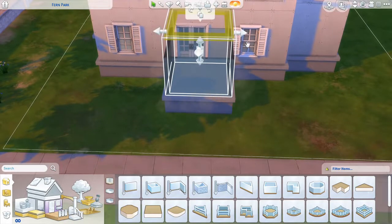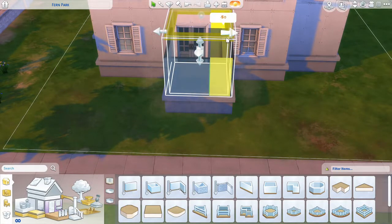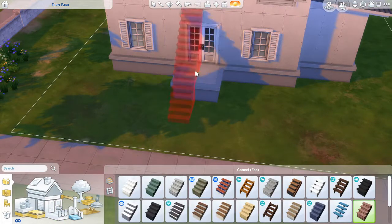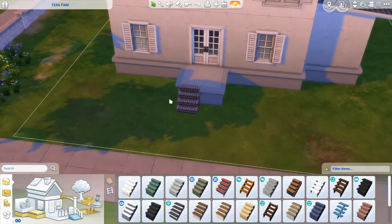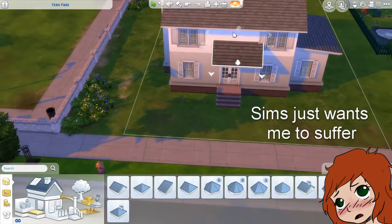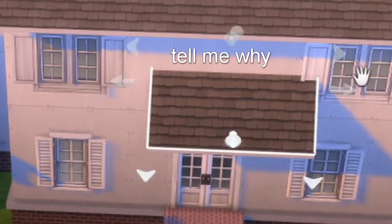When I did Google 1940s houses, I saw this little white farmhouse-looking one that I really wanted to do because it had a lot of windows and was super boxy. Just a heads up - I had to redo this porch like six times because The Sims is ridiculous and doesn't know what it wants to do. It deleted my window, and I just hate when it does that.